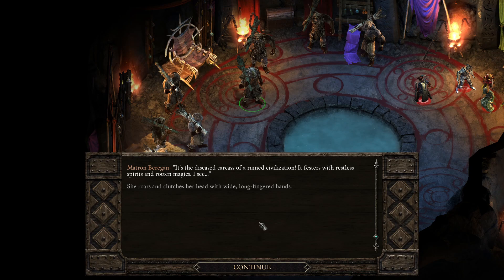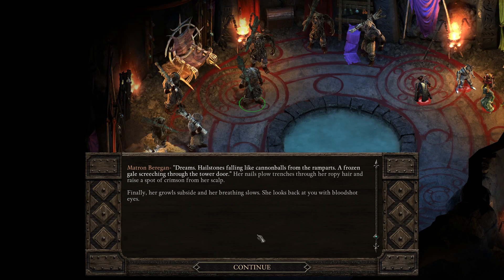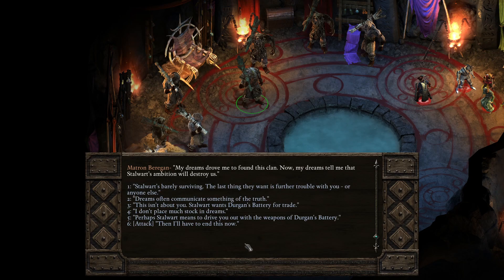She roars and clutches her head — 'Dreams: hailstones falling like cannonballs from the ramparts, a frozen gale screeching through the tower door.' Finally her growls subside. 'My dreams drove me to found this clan. Now my dreams tell me that Stalwart's ambition will destroy us.' There are many options here: Stalwart's barely surviving, dreams often communicate truth, this isn't about you, Stalwart wants Durgan's Battery for trade. Let's not say they mean to drive you out — even though it's probably true.